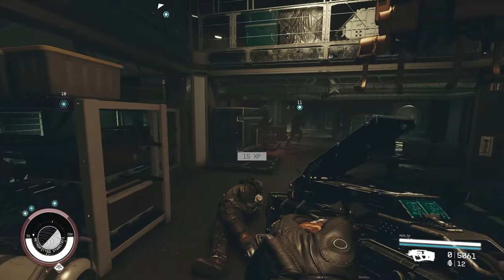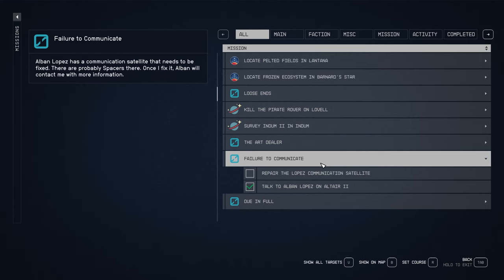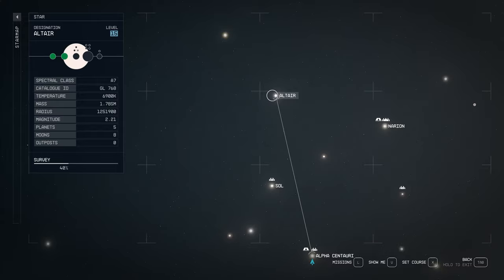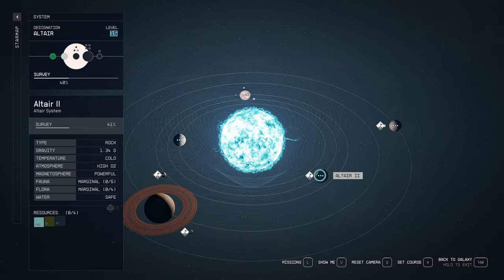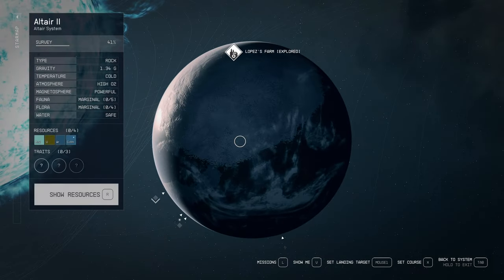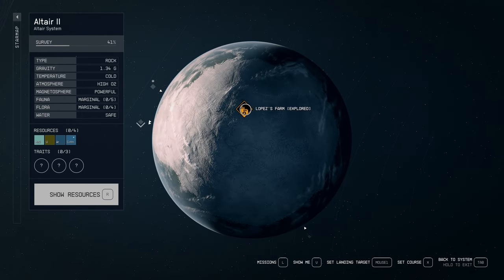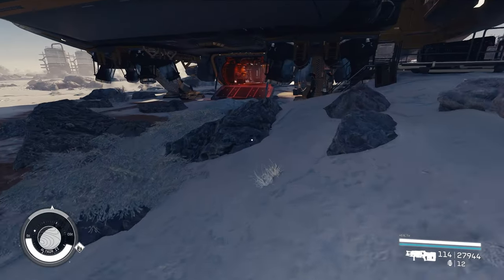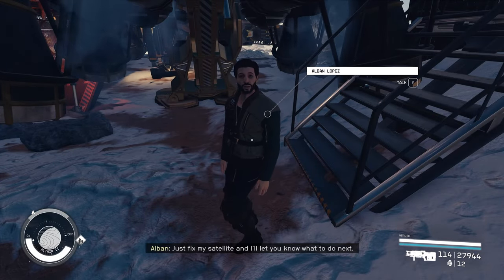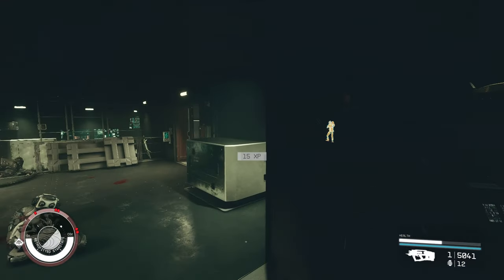This got me thinking — does this quest actually eliminate the spacers' base? The entire quest became a big surprise. The quest is called 'Failure to Communicate' and you get it by going to the Arcturus system. Once there, go to Arcturus 2 — there should be a distress signal that begins the quest, with the next step being going to a place called Lopez's Farm, where you talk to the main NPC named Lopez.